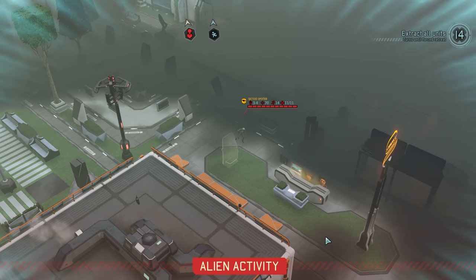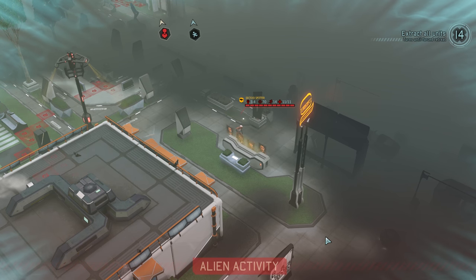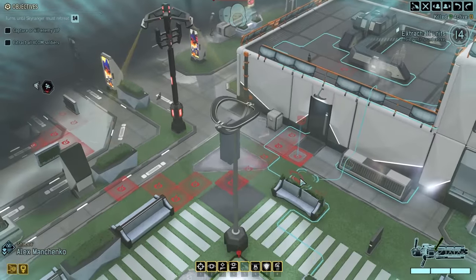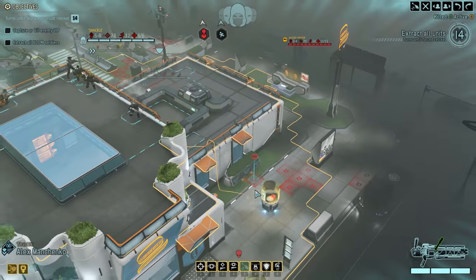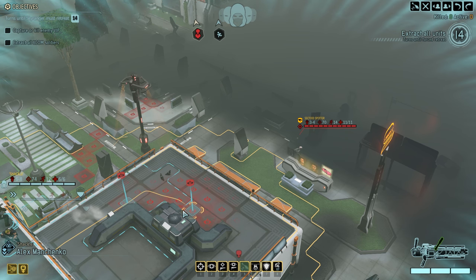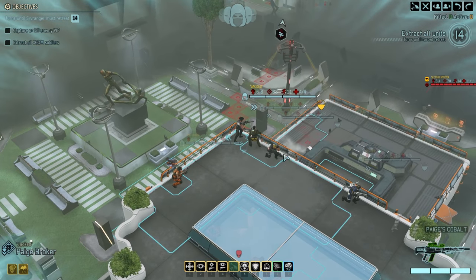Sectoid Spotter? What the fuck is a Sectoid Spotter? That's new. And he's on his own? Look at his... is this from the tower? Wait - is that his thing? He's got like a crazy detection radius to ruin our concealment? I think that's his thing! So he just goes out there and scouts for his team. That's pretty neat - but also scary because we're in a weird spot here.